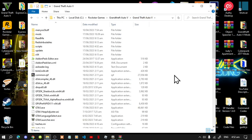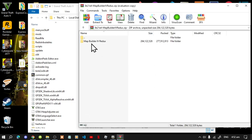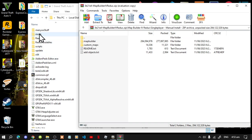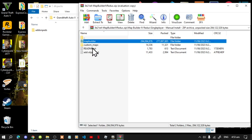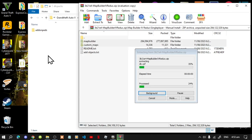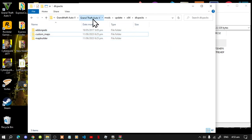Next we're going to install Map Builder. Open up your Map Builder extract folder and go to Map Builder IV Redux, then go to your Single Player folder. First, go to your mods folder, then your update folder, then your x64 folder, then your dlcpacks folder. Go back to your extract folder and select the Map Builder and Custom Maps folders, then drag both folders inside your dlcpacks folder.